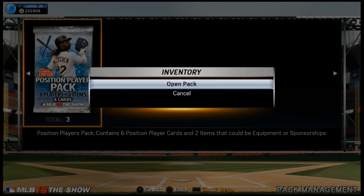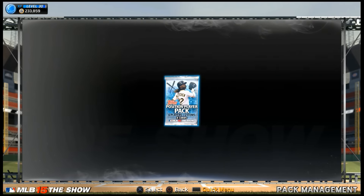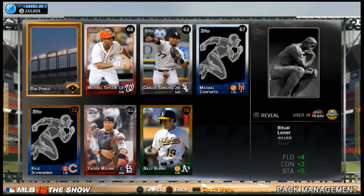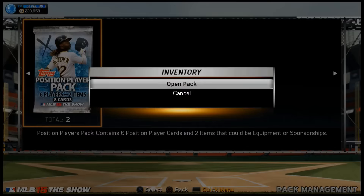Here I have a pack and play. Starting off with pack number one — I open it up and, to be honest, I was hoping for another first baseman or maybe a catcher. And I get Yadier Molina in the first pack. I have my creative player at catcher right now.